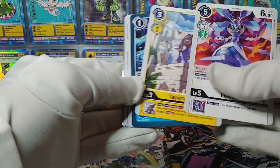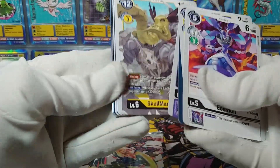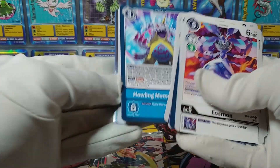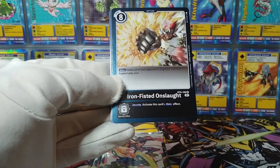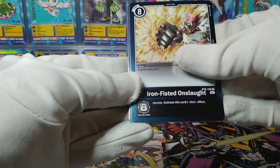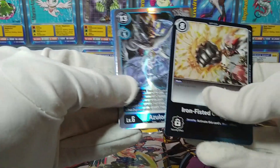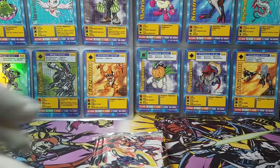We got something foil in this very first pack — Tapermon. So, Megadramon, yes, Skull Mammothmon, classic. Maybe we'll get something that goes in the starter deck. We do have an Iron-Fisted Onslaught, and the foil is an Azulongmon super rare. Well, that is not purple or green, so one probably would not put that into the Terriermon starter deck. And I also forgot that you have to pull these open that way — I opened the first pack wrong.